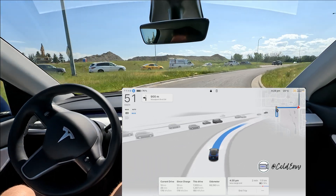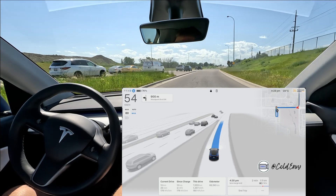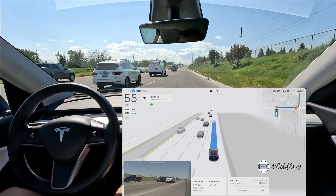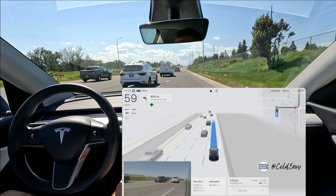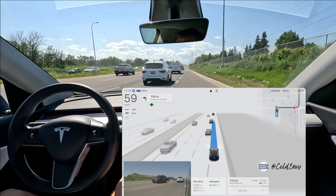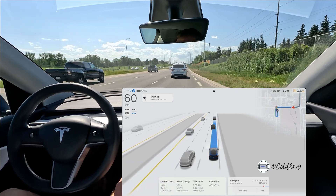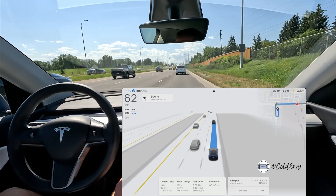What we're going to have to do is merge in between these lanes, in between these cars, and come in on the left-hand side and take an exit on the left. As you can see, it does a nice job of indicating and then getting in on the left and merging.